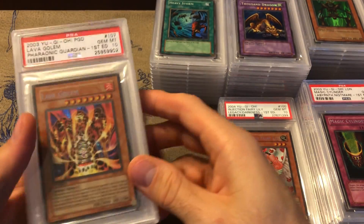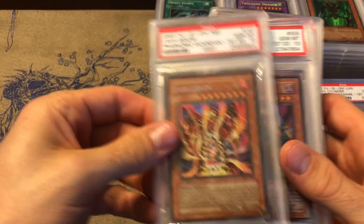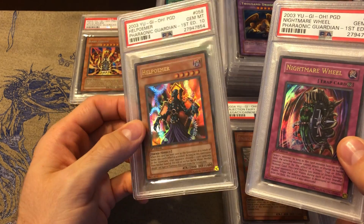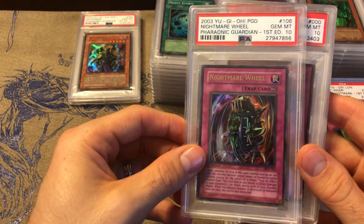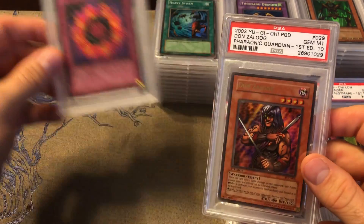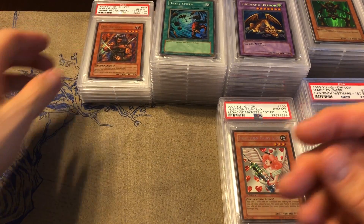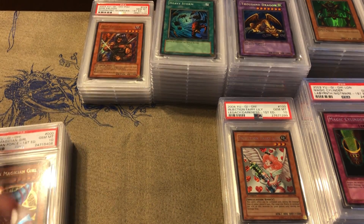Moving on to Pharaonic Guardian, we got Lava Golem, Hell Poemer — my favorite card from Pharaonic Guardian — Nightmare Wheel — one of my other favorites from the set — Ring of Destruction, and Don Zaloog. A really cool set overall. I would also love a Fiend Skull Dragon — the artwork is so cool on that guy.